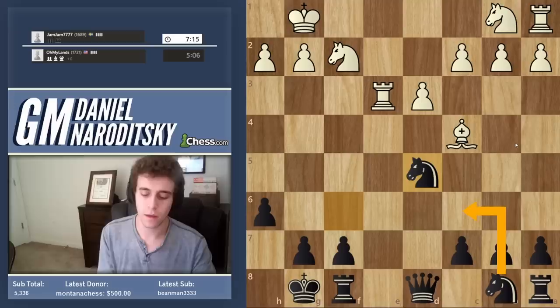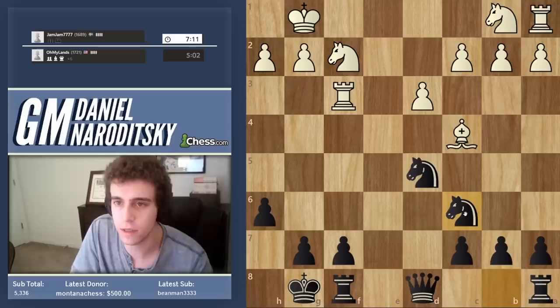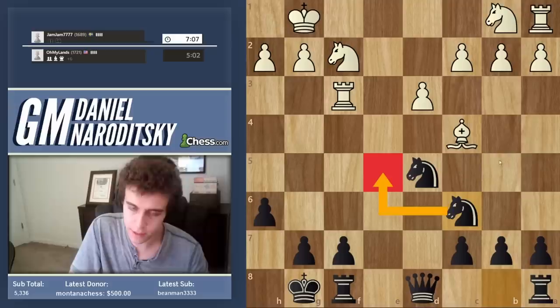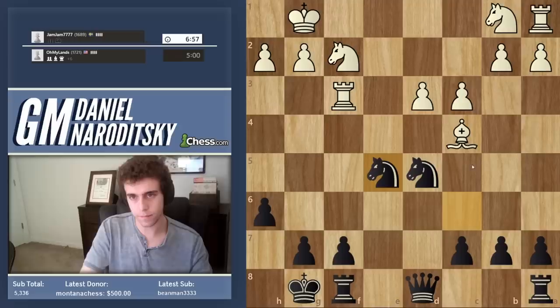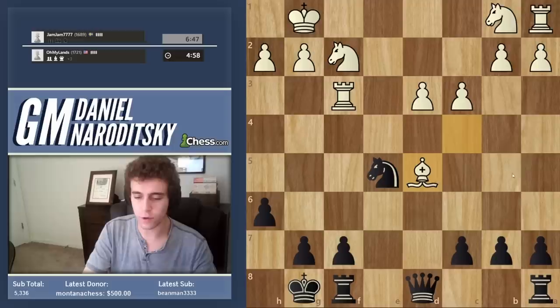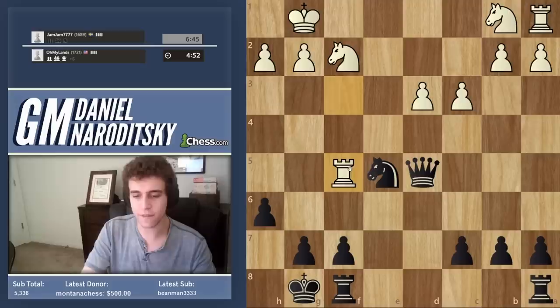When you're up a queen, practicing being as precise as possible is a very good idea because you know you're going to win the game anyway and you can really cement good habits when you're up material — the stakes are relatively low. It's hard to screw up. Knight c6, develop the last piece. Knight e5 is a pretty big threat — let's just trade off his bishop. It is possible to lose a game up a queen, and many people have, but the moment you start relaxing and bad habits creep in, you're going to pay the price.